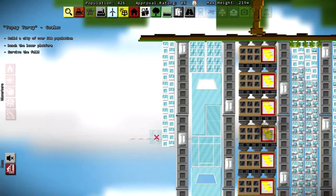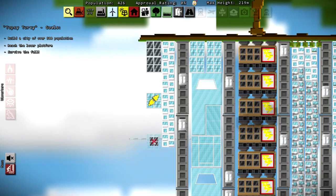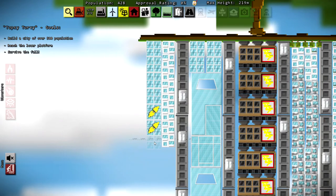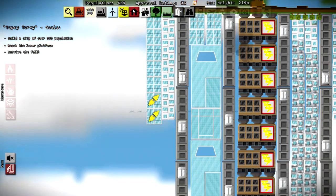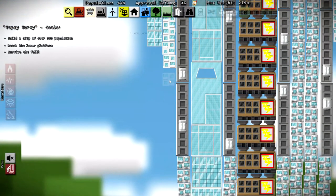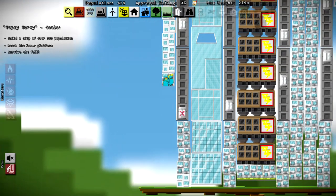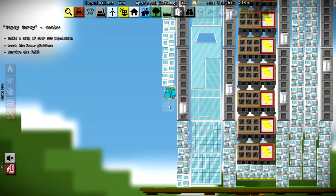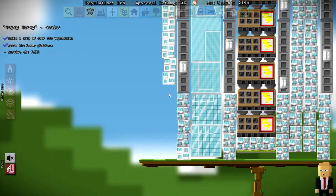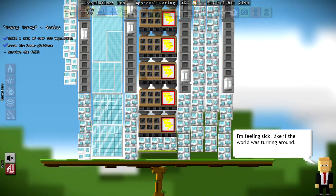There are some more homes and we're at 420, 426 people — so we're almost there. Let's stack up some offices and get a couple more homes. We're at 448 — let's build this up as much as we can. 498... 508! We have reached the lower platform and the Don is back!